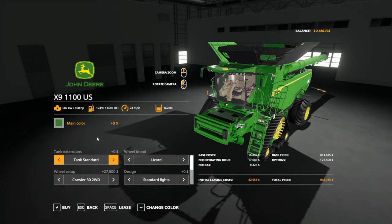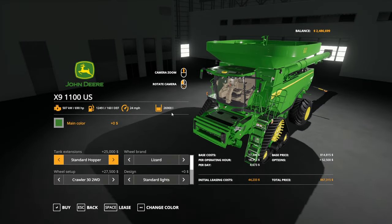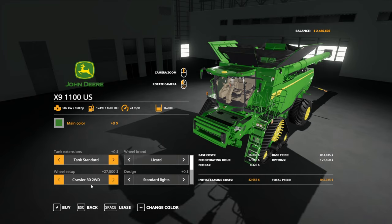Tank standard — how much does that hold? 16,000. Tank standard two — standard hopper. I think I'm going to go with the standard, to be honest. I kind of like the looks of the standard myself, but yeah, with that big hopper it's basically 27,000 capacity.